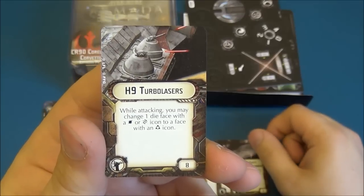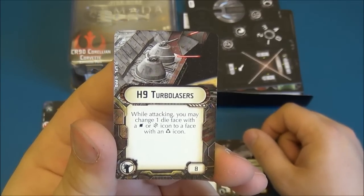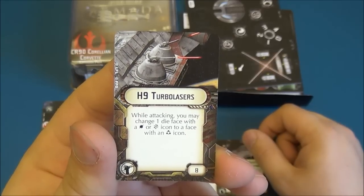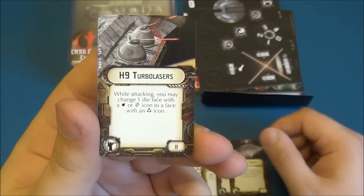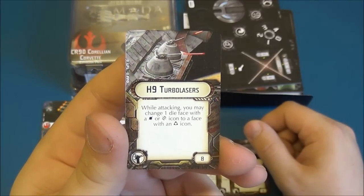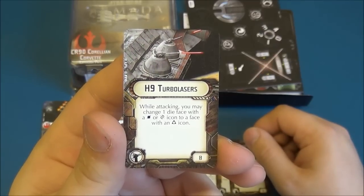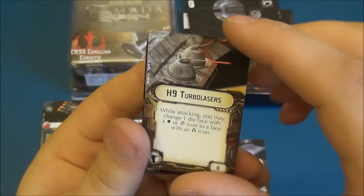Then we have the H9 Turbolasers — we saw these in the core set. It's a turbolaser upgrade, and while attacking, you may change one die face with a crit or hit icon to an accuracy icon. It's useful — it stops your opponent using their defense tokens and could allow you to get through. Combined with Dodonna, it could help get that critical effect through. So it's a useful card, the Turbolasers.